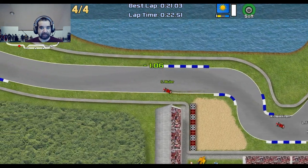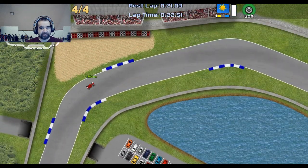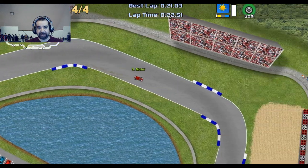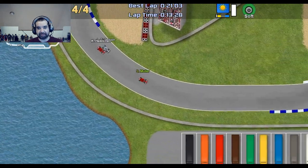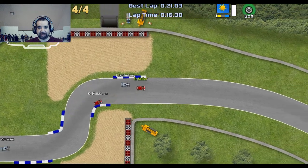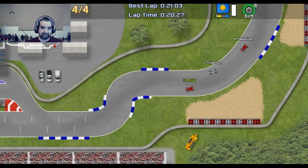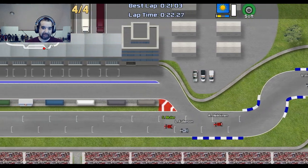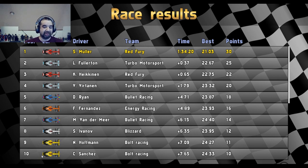One more lap — we'll get off the grass because you're not supposed to race on the grass. There are crowd stands up there; slow down a little bit so you can see them. Back in it — we'll skip in front of this guy and win the race. It does get more difficult in championship mode, of course, like any other game, which is a good thing. You've got your time, your best, and your points here.